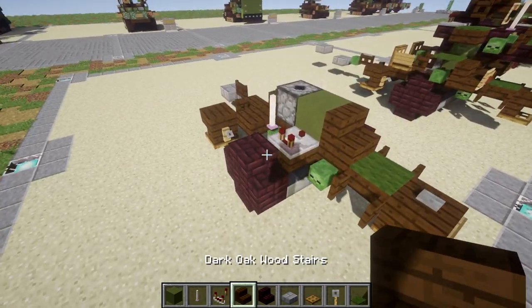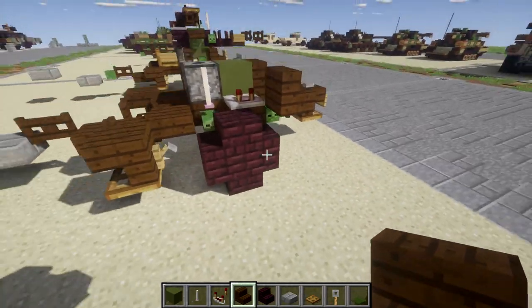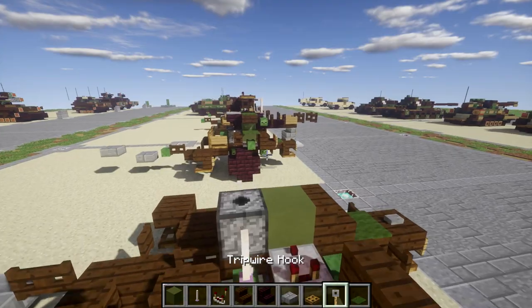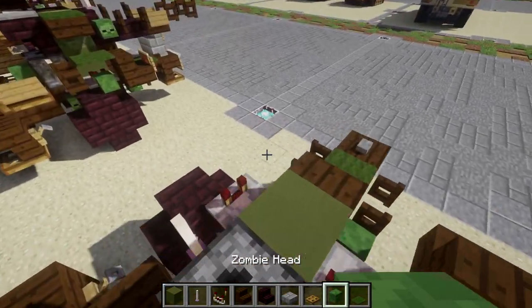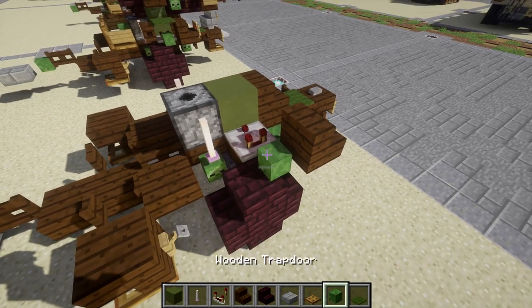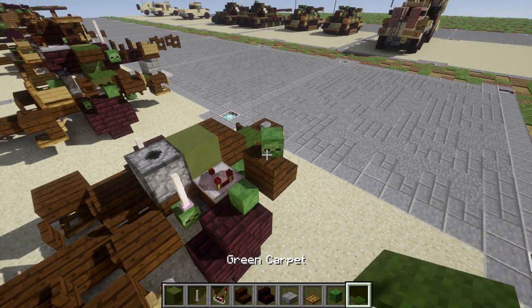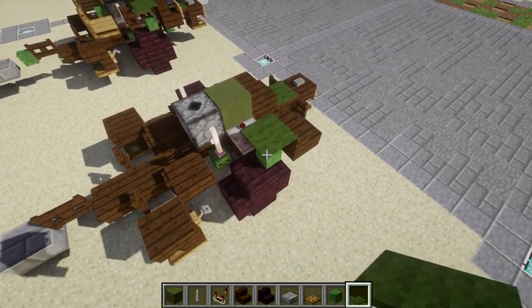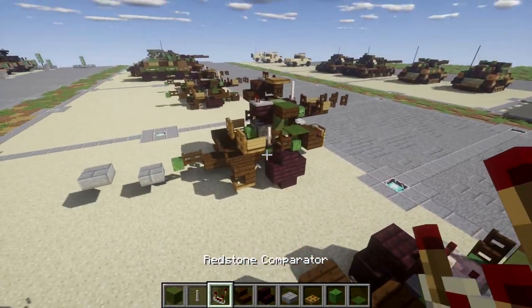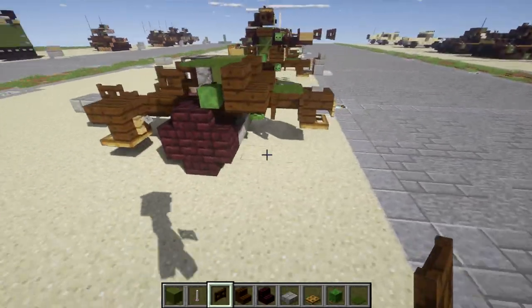Place a dark oak wood stair coming off this dark oak wood stair forward like that. Then place a zombie head on top of the nether brick stair. On top of the zombie head, place down a green carpet. Then place a dark oak wood fence gate coming off the zombie head — and that's going to do it for the fender on that side.